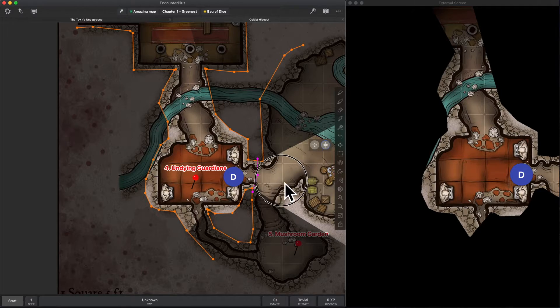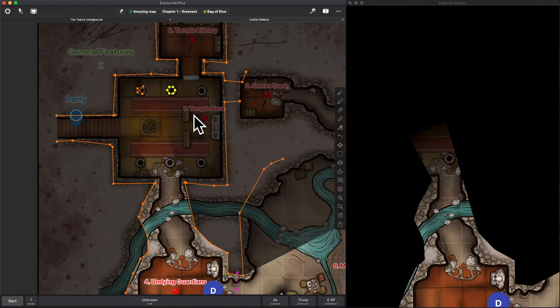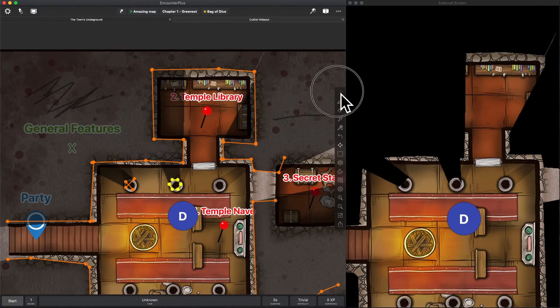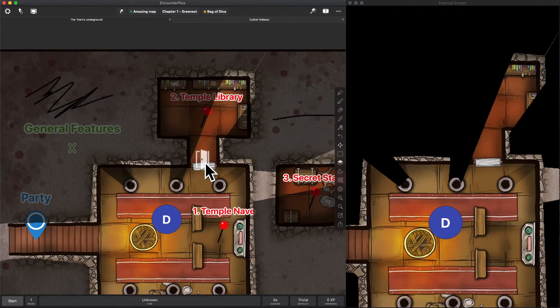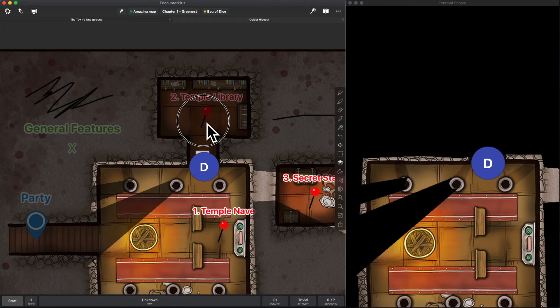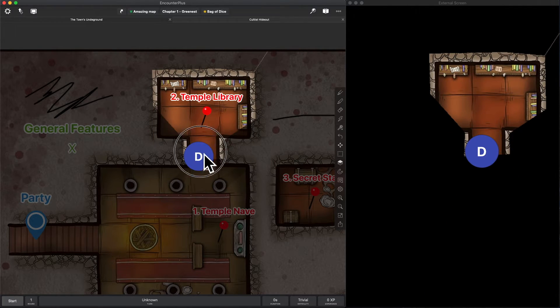Now let's see if we've got any doors on this map. There's a door — let's head back up here. We've got a door right here and I'm going to click on it, choose the door style, and put a wall right there. Perfect, and now it has a door icon. If I get off the wall layer and back to the token layer, switch over to move like I would be when playing, I can just click on this door and it cracks it open. Click on it again and it closes. When it's open it lets me pass through; when it's closed it doesn't.